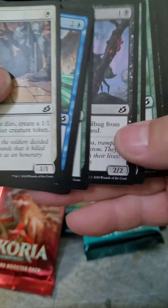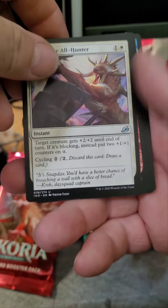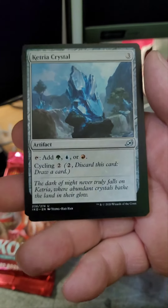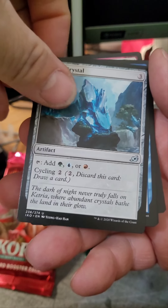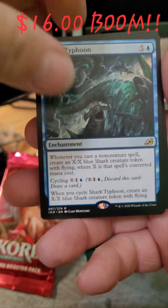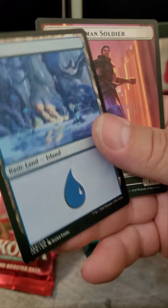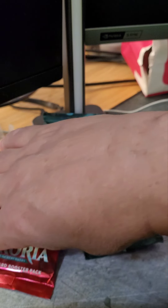We've got all these commons — you guys know I skip through the commons — so let's go straight to Majestic Oricorn. Next is Neutralize and Zagoth Mamba. Next we've got Rijel the Everwise Mythic — drink him if you got him. And then a Scoured Barons followed by a Human Soldier Token.